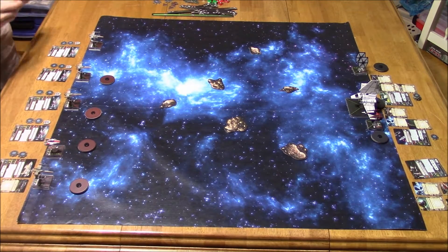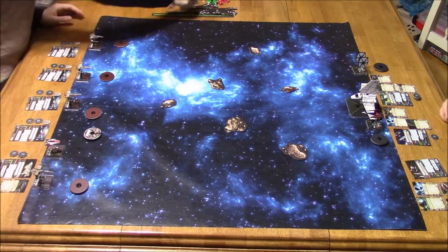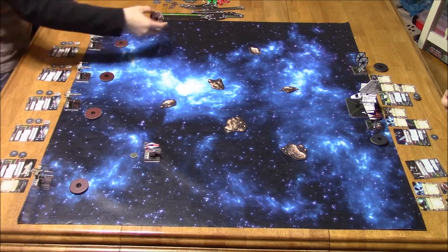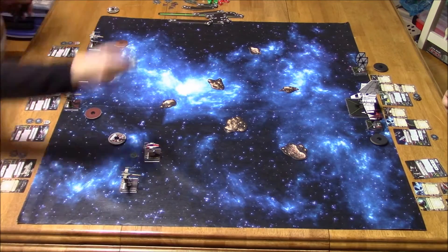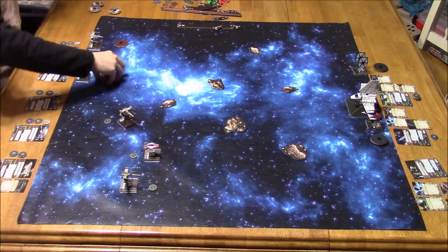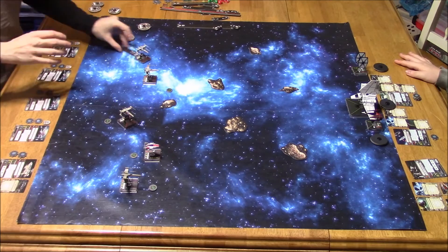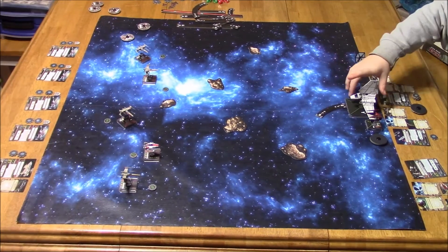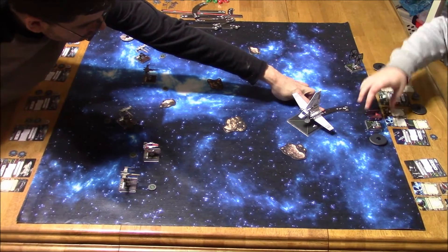He's got Omega Leader — whoever you have target-locked cannot modify dice while attacking or defending against that ship, so it's pretty powerful. The Lambda has the title, so he can take a target lock anywhere on the map. Captain Yor's ability lets him take a stress from another friendly ship at range 1 to 2. I was trying to get past his Lambda as quickly as possible and prevent his ships from coordinating through the asteroid field in a coherent manner.